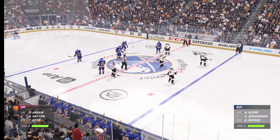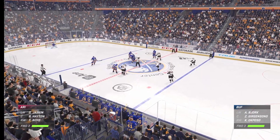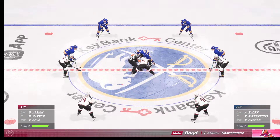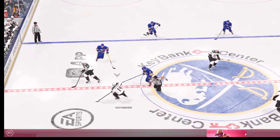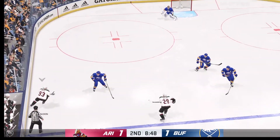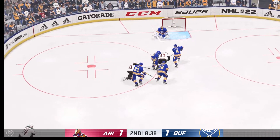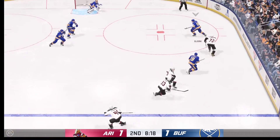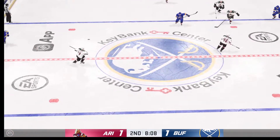They've worked hard for this goal — they get the chance, they finally put it away. Now everything is all level past the midway mark in this period. You can feel the energy in this crowd — it's a tie game. Taken by Gustusbear — Yaskin's gonna play it against the half wall, moves it to Bjork. Buffalo's got the puck in the defensive end.